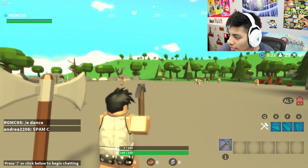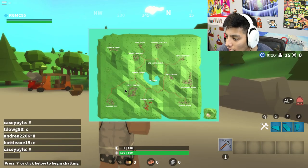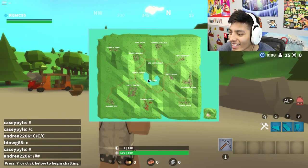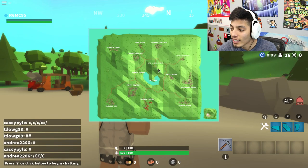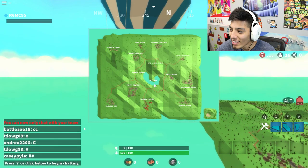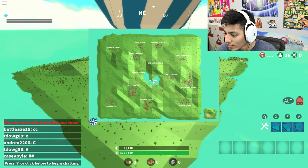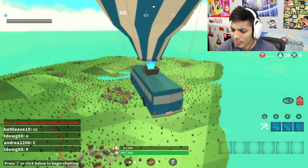I don't know if they have Tilted Towers and all that. They have Topsy Towers, Crummy Steady, Freaky Fields, Teaser Town, Pleasant Place, Dirty Depot, Little Lake instead of Loot Lake, Funky Forest, Happy Hillside, Sad Settlement, Mini Mountain, Wonky Vuelos, Tiny Town instead of Tomato Town, Lonely Land instead of Lonely Launch. How do you jump out? Let's go to Topsy Towers.